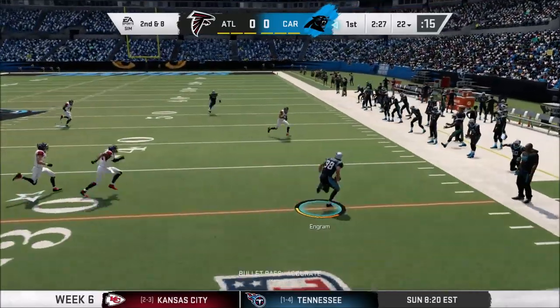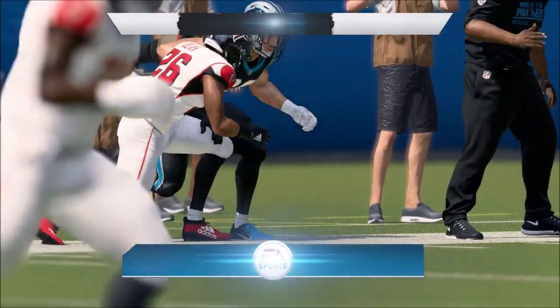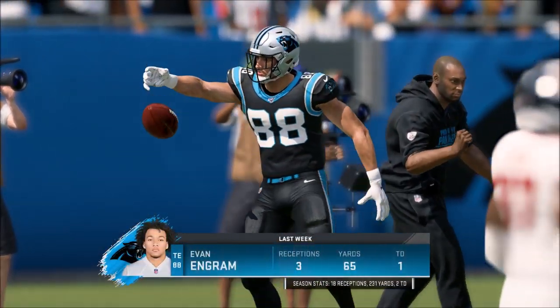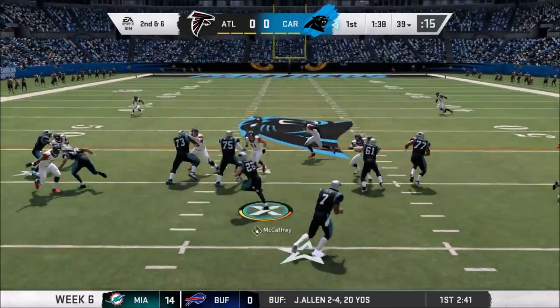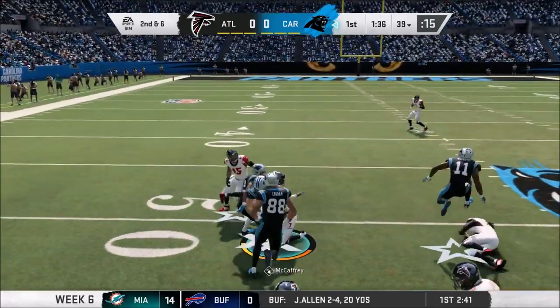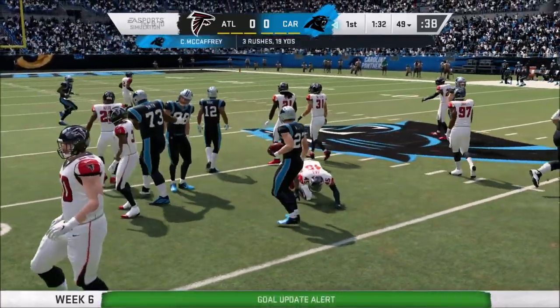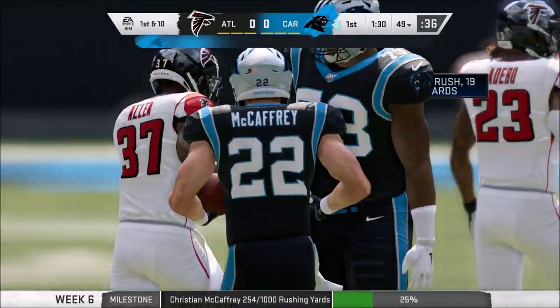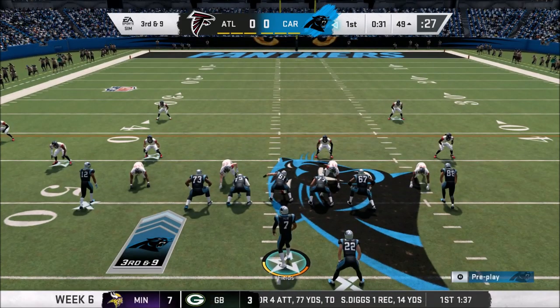Second and eight — Fields looking, finds Ingram for the catch. He'll pick up 14 yards up to the 36-yard line. We need to see a little bit more of that, exploiting these mismatches. Second and six, go to McCaffrey on the ground — good run up to the 49-yard line. We want to see this offense thrive against a very good Falcons defense.